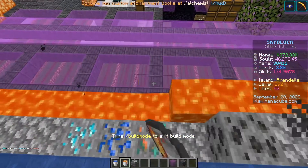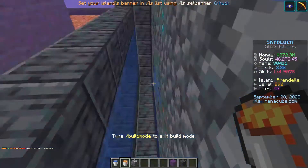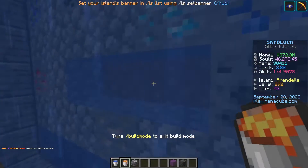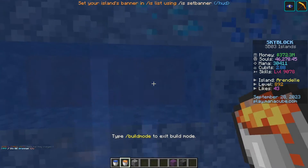You'll see as you place the lava your farm will fill itself in. If you do miss a source block of lava, it'll show gaps in your farm, so you can just come in and place your lava there.